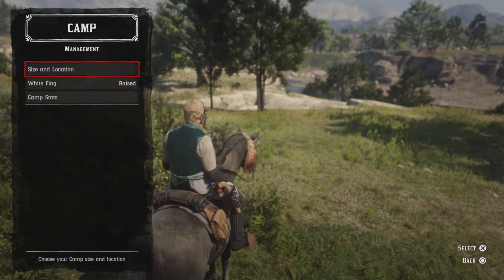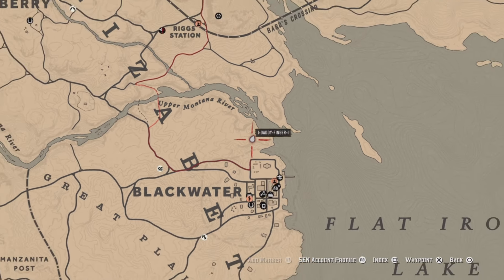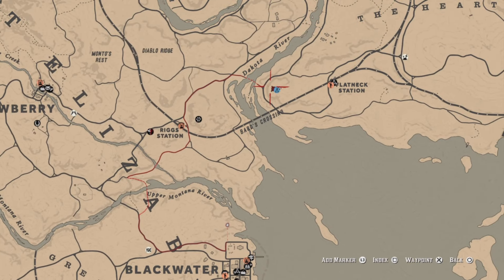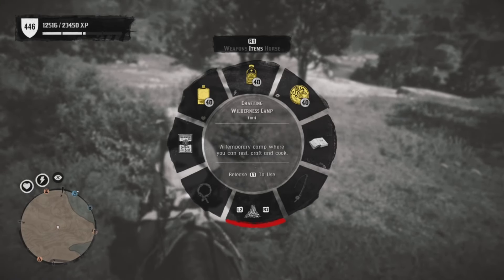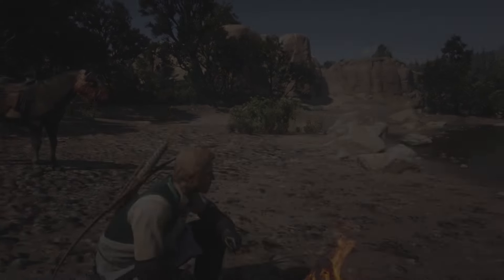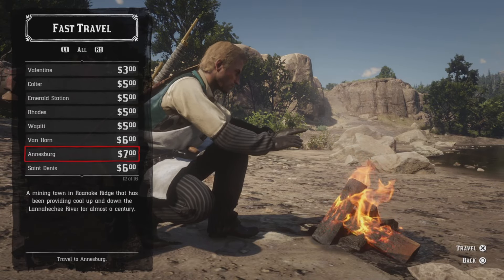As soon as it goes into the Heartlands — right there, there it goes. Now we're gonna go right back here so you can see where it's located. Yep, located exactly where I needed it to be. Now you can go down to Blackwater and hit the fast travel, or you can open up your wilderness camp. I'm going to open up my wilderness camp and go straight to camp.